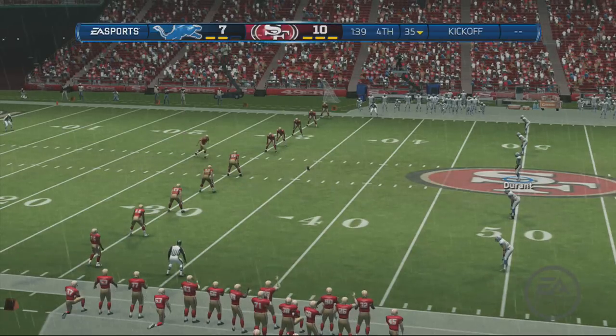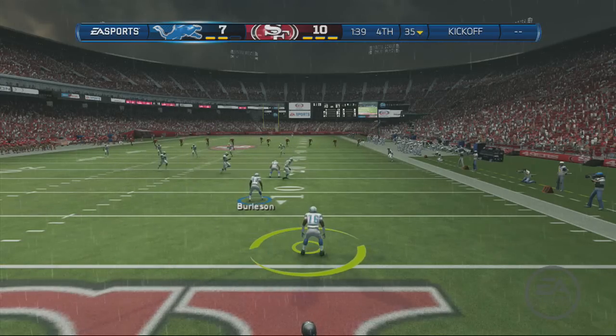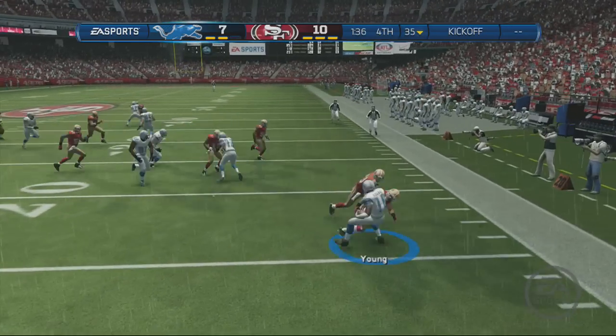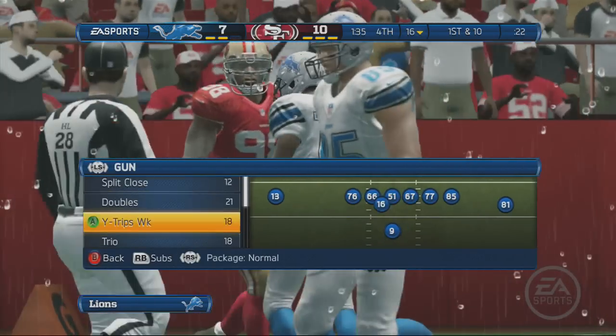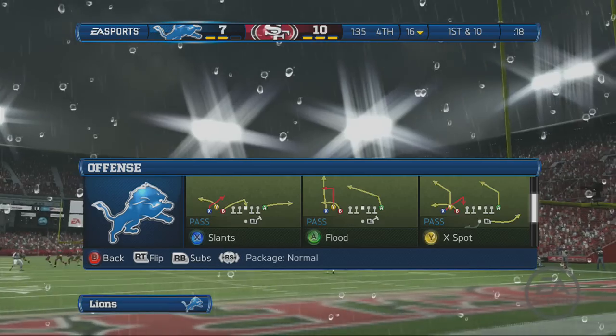The Lions are ready to receive the kick. They pounce on them and there's nothing the kick returner could do — terrible blocking up front, nobody gets their job done, and that's why they have bad field position.